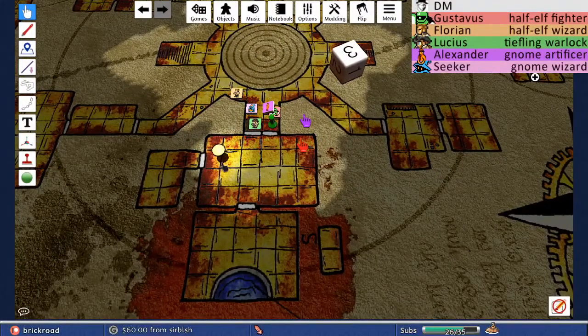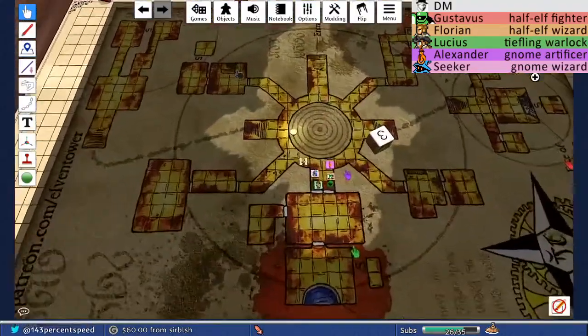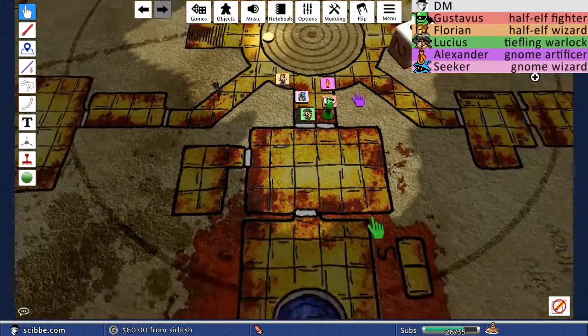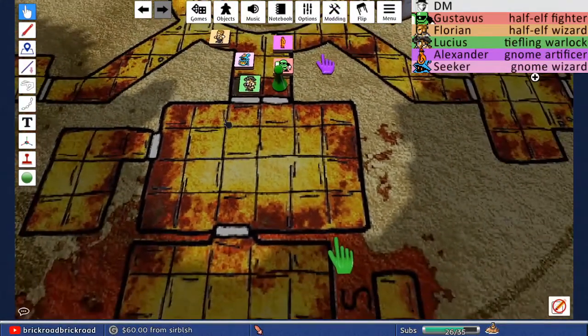Inside the room there are stone doors to the east and south. Spending two blips on the Arcana reroll gets a 14. Lucius is very familiar with devils — lawful fiends like Mephistopheles — their iconography and how they do business. They have a chaotic counterpart: demons. Looking at the coloration of this place and the stories about the family, Lucius thinks they were demon worshippers, not devil worshippers. He takes great pleasure in correcting Seeker on that distinction.